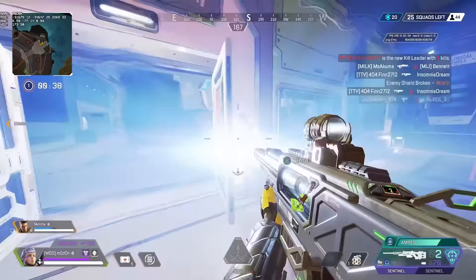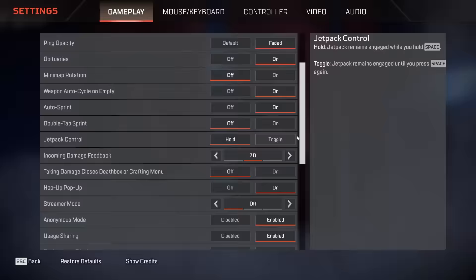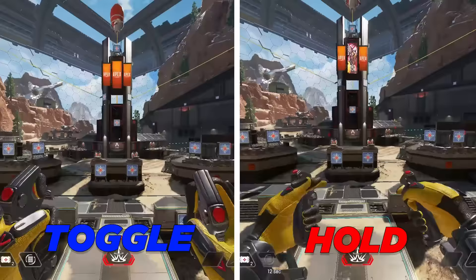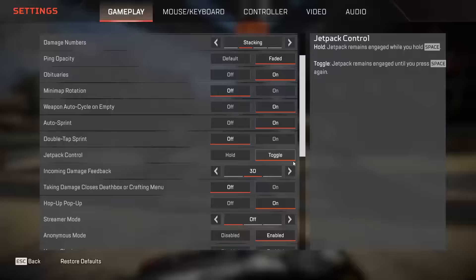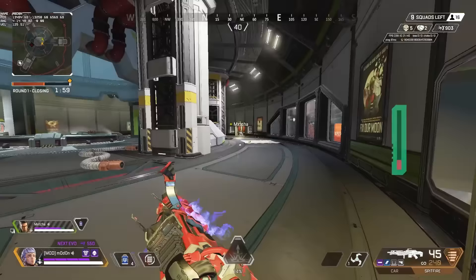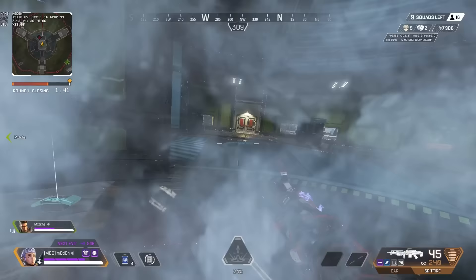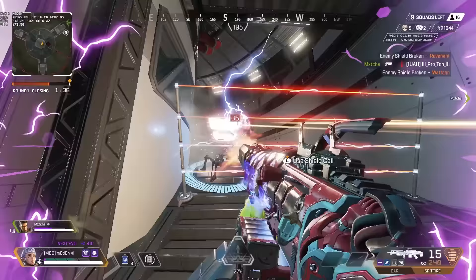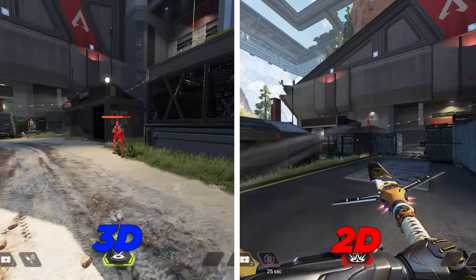Let's move on with some settings that you may hear about more often. Jetpack control decides whether your Valkyrie jetpack stays on as long as you hold the jump key or ends up getting toggled just by hitting it. I've always recommended keeping this on hold because it allows more fine control with the jetpack and it makes it a lot easier to do certain movement techniques. Incoming damage feedback decides how you want to be alerted where damage is coming from, and after playing around with both for a while, I think that the most reliable out of the two will be 3D.